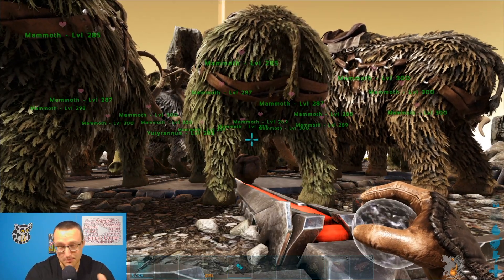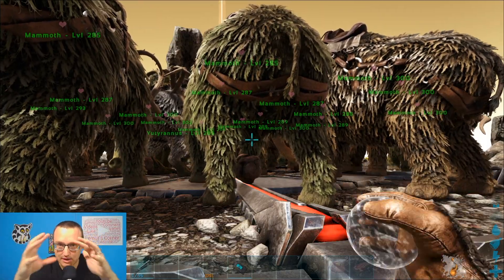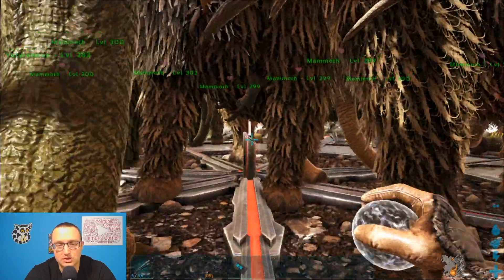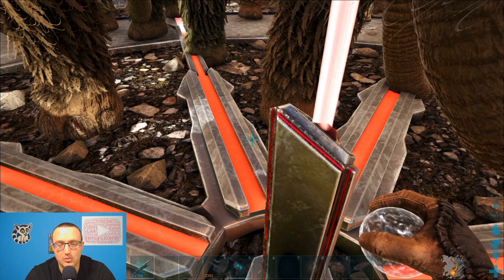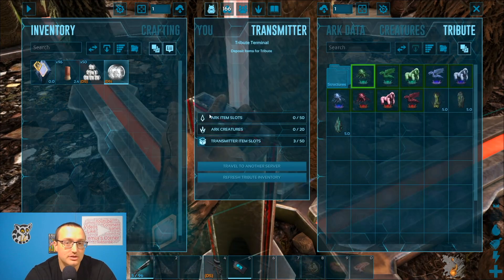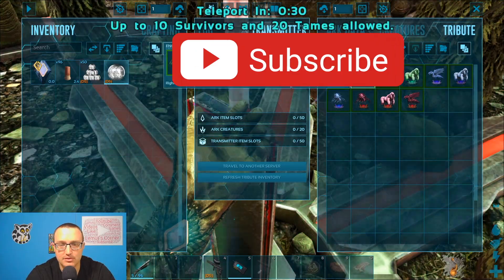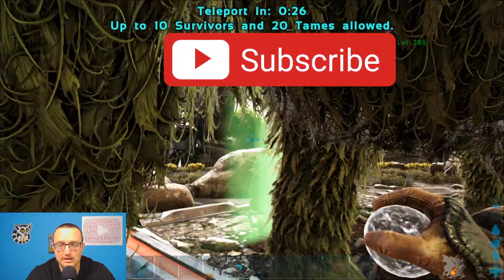I think where the problem might occur is grouping up around the boss. We're just going to go in there and find out. But grouping is going to be a huge issue. I am bringing a shotgun just in case. Let's go ahead and take on the Broodmother here. So 10 survivors, 20 tames — I got the 20 tames, I'm hoping.